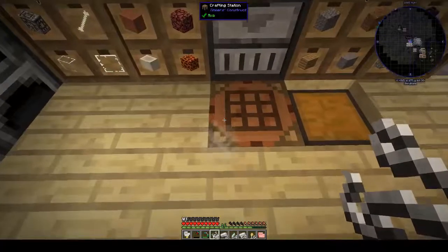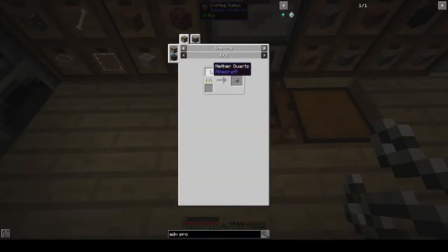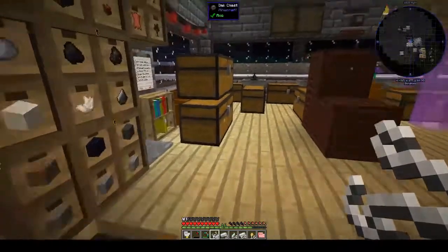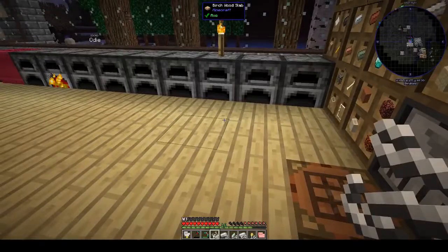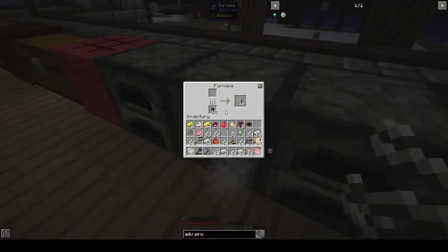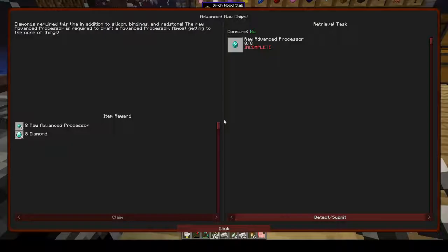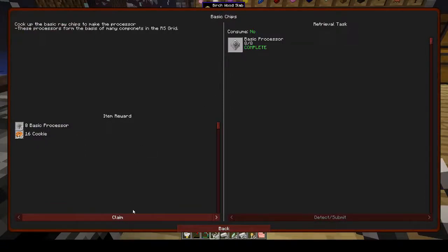Of course you want raw advanced chips too - advanced chips. We're missing diamonds and silicon. For silicon, I think they gave it to us as a reward - we need to burn nether quartz. So we need nether quartz as well. We have eight nether quartz. Basic chips are done - we get eight more basic processors and 16 cookies, sounds good to me! We want improved chips - sugar cookies, nice. Let's get those going while we're waiting on our silicon.